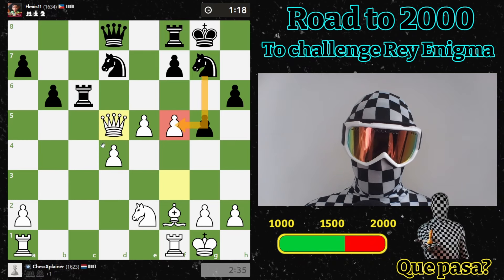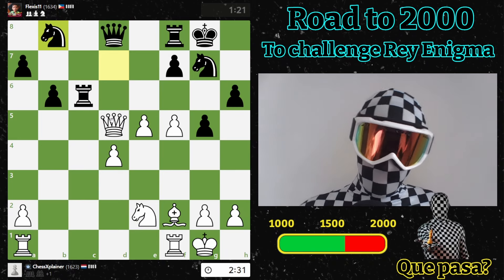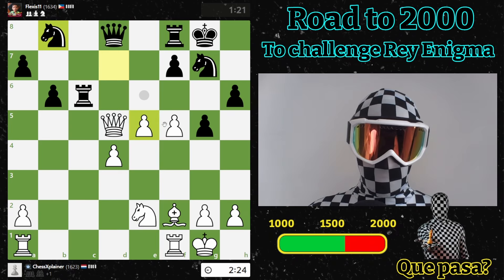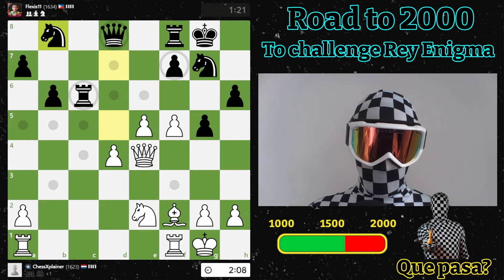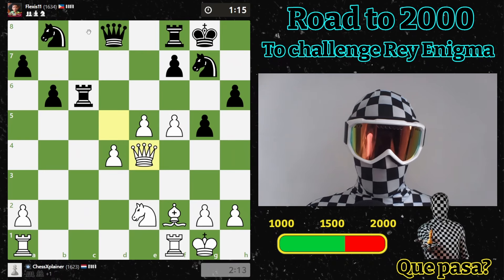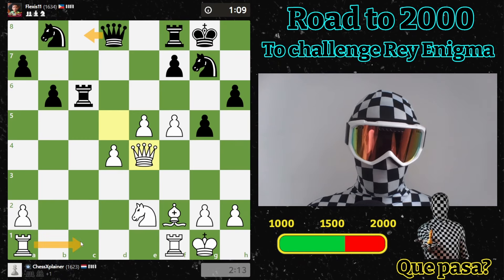This pawn is now under attack. I don't really want him to go here. He goes for the queen trade - I'm happy to see that, to be honest. I think this was a better move for him. I could go for the queen trade but I think I won't - let's keep the queens on the board as my position is very good here. With this move I protect the pawn, I defend this square, and this knight is out of the game. His queen is not doing anything at the moment. If he goes here, I will simply go here as my knight also defends the square.